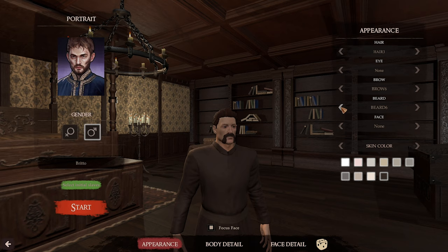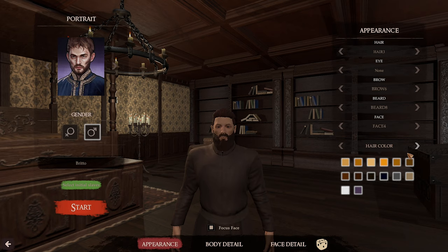Looking at beard options — eight doesn't look too bad, or four. I think I used to have a beard like this but I shaved it off and my partner got whinging about it. Alright let's go four for the face. Skin colour — that'll do, might be a bit too white. Hair colour, I think that's the colour we've already got.